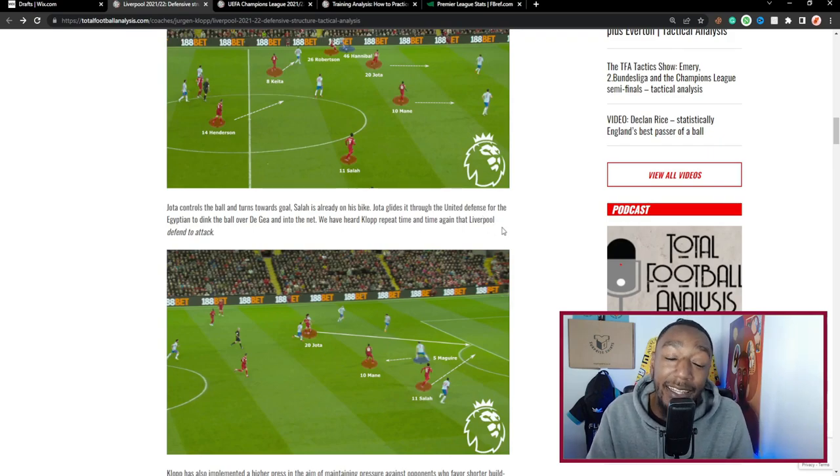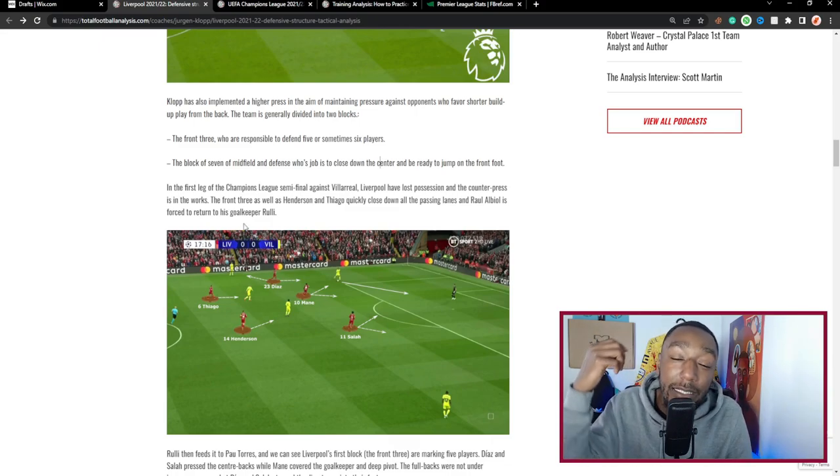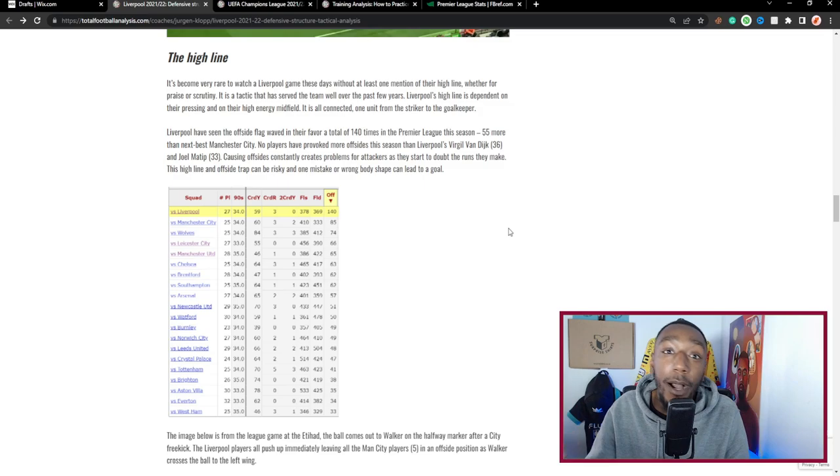Klopp has repeated time and again that Liverpool defend to attack. Klopp has also implemented a higher press with the aim of maintaining pressure against opposition who favor a short build-up from the back. The team is generally divided into two blocks: the front three, who are responsible for defending five or sometimes six players, and the block of seven — midfield and defense — whose job is to close down the center and be ready to jump on the front four. Liverpool also operate with a very high line, which has served the team well over the past few years.